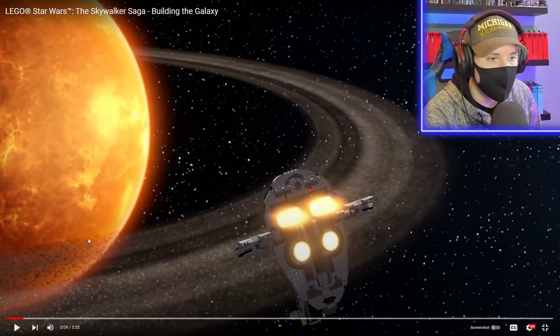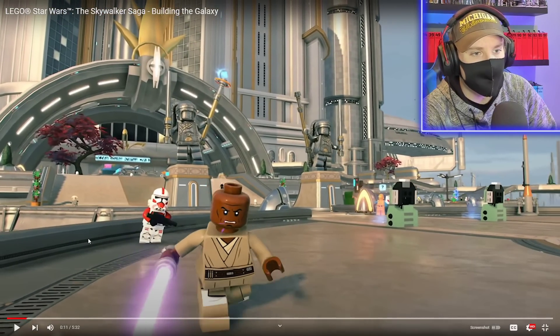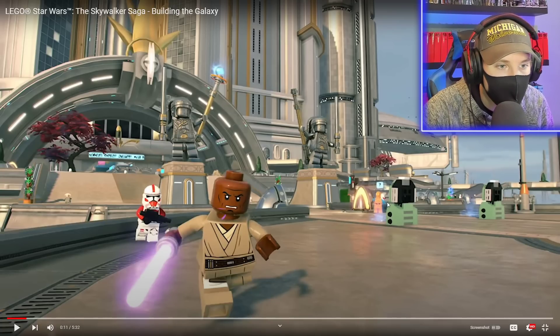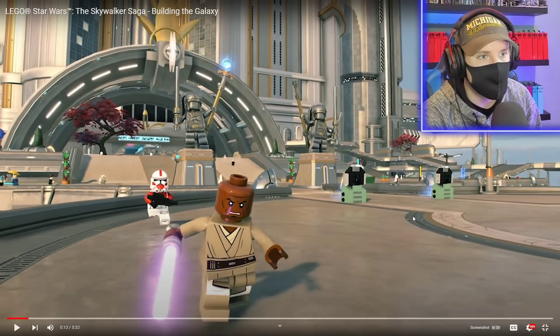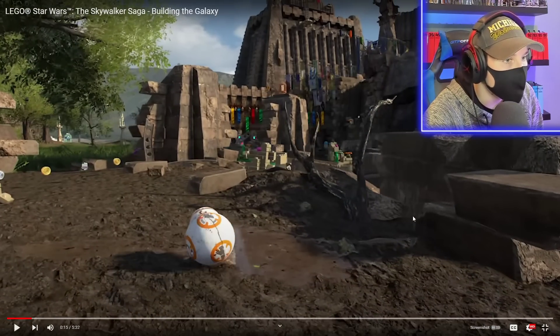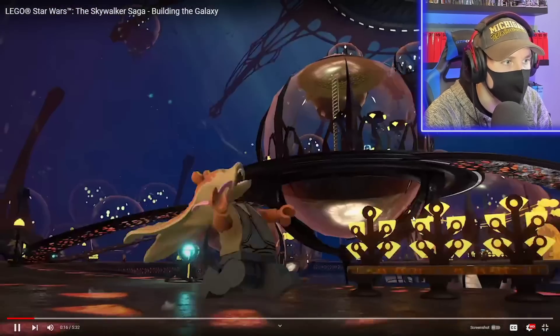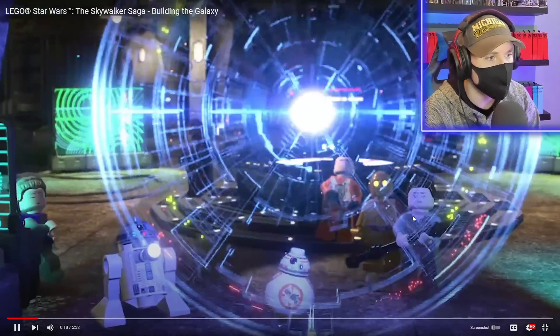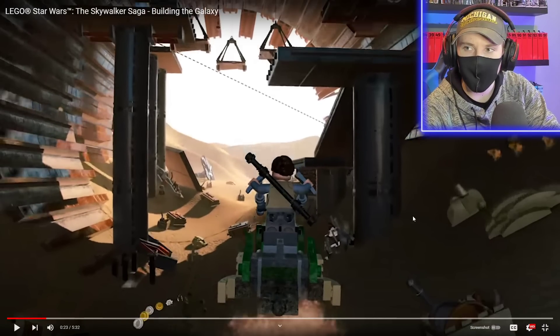This is Jango's ship approaching Geonosis. Obi-Wan's starfighter is right there. C-3PO right here with blue arms — interesting. There are two vehicle panels and a lot of NPCs in the background. There's another vehicle panel back there. Naboo looks great. This is the Force Awakens cutscene at the end. That Kanan speeder we saw in the first gameplay trailer — I think this spot is in the Force Awakens map too.